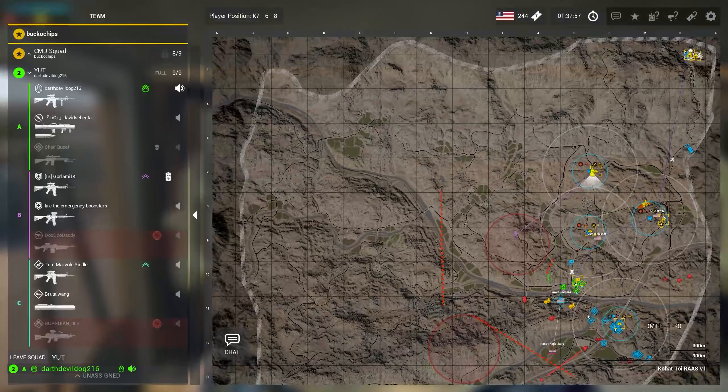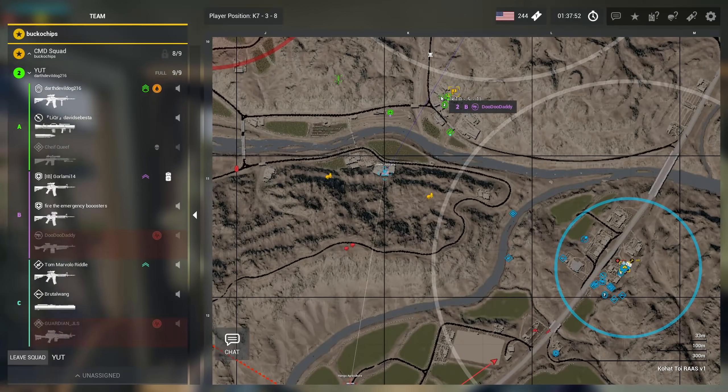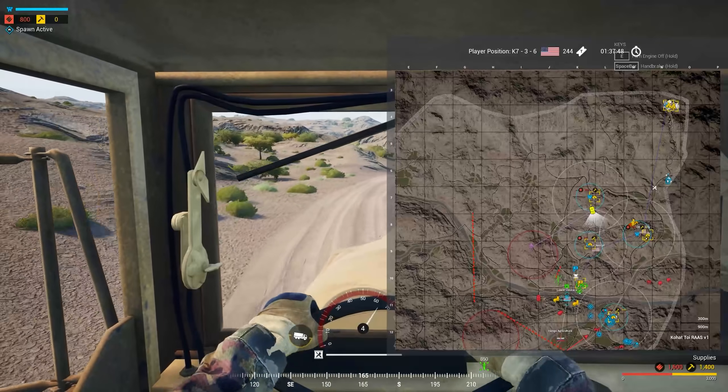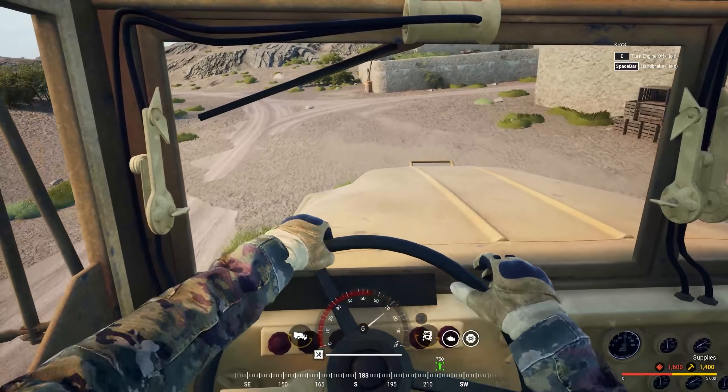If you want to get better at this game, you need to have situational awareness in every single situation. The best way to do that is with the things already on the map. When your teammates get killed, they turn light blue. So if I have a teammate that's downed, I know they have close contact — they wouldn't be down if they didn't. I need to dictate what I'm doing based off the things I can acquire.